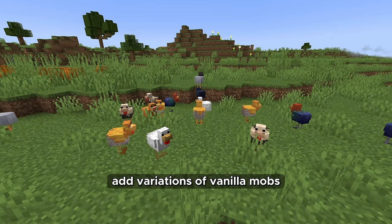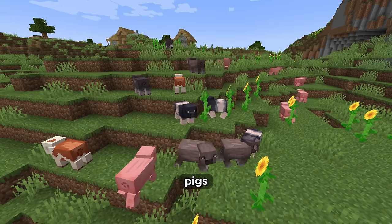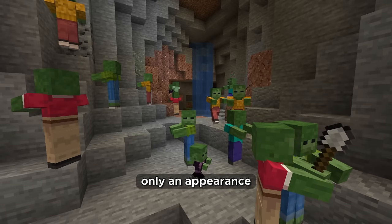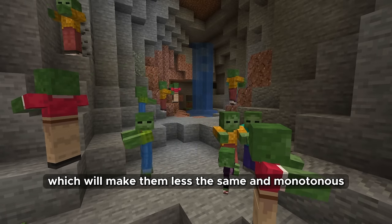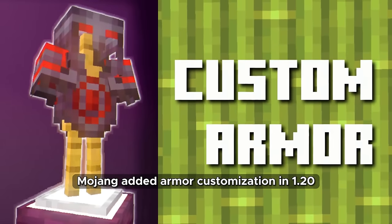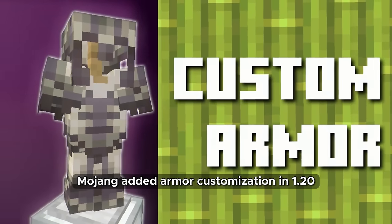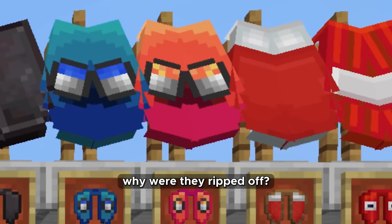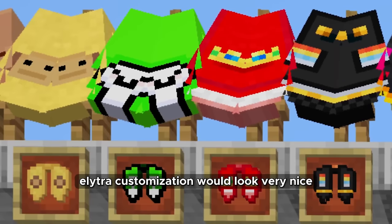Mob variations should be added — chicken, cows, pigs, sheep, zombies and other mobs would differ from each other only in appearance, making them less monotonous. Mojang added armor customization in 1.20 but for some reason didn't add it for Elytras — Elytra customization would look very nice. The ability to lie down should be possible with one key, without needing trapdoors for this.